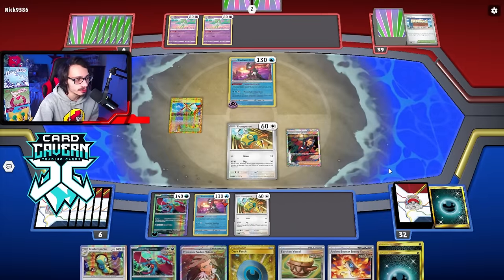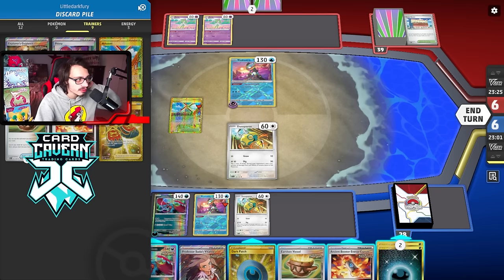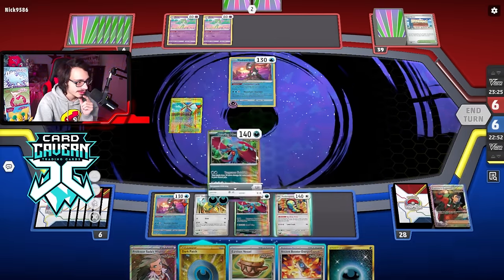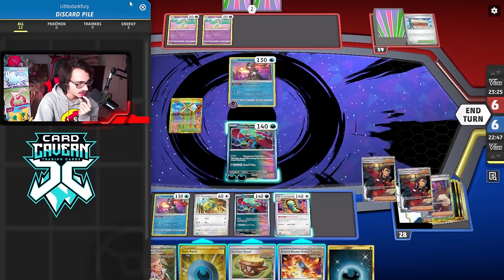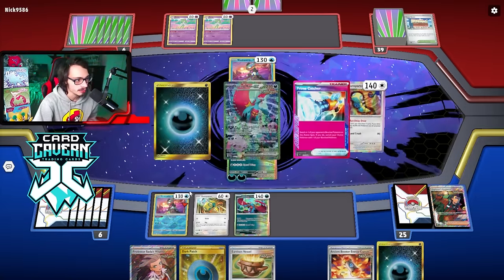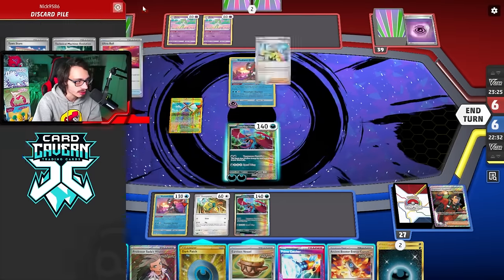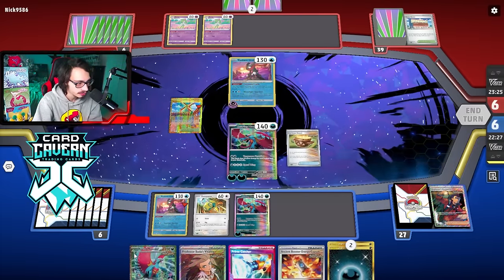No way to get a Moon powered up though — can't do Sada. We explore — holy, no supporters, not good. We're not going Roaring Moon EX anyways. I can still go Dunsparce into it — we only have one Dark Patch though. I'll just attack with the one-prize Roaring Moon for now. Whatever, it's fine. We'll swing with this guy — might Vessel away a better card. Oh there's Prime Catcher and Roaring Moon!